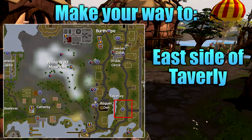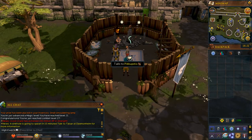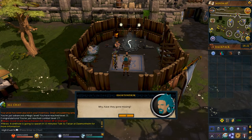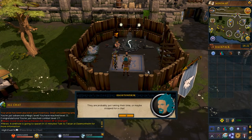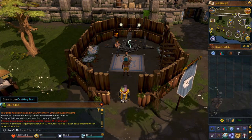Once you're ready to start the quest, make your way to the location shown on screen, which is to the east side of Taverly. Once you arrive at the quest start point, go ahead and speak with Pickup Sticks. Continue through his dialogue and select option number 2, 'Do You Have a Quest For Me?' You'll then get the quest prompt, which you want to go ahead and accept. And then the quest is now started.